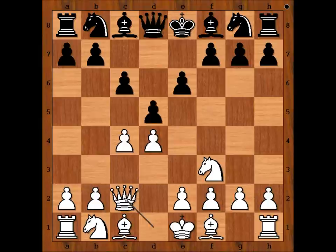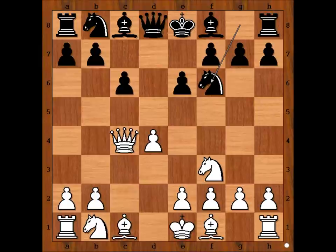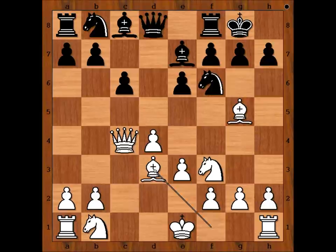e6, queen to c2, d takes on c4. Queen takes on c4 — e4 is possible, but then b5, so we have queen takes on c4. Knight to f6, bishop to g5, pinning the knight. Unpinning, e3. Lothier castled kingside, bishop to d3, h6.